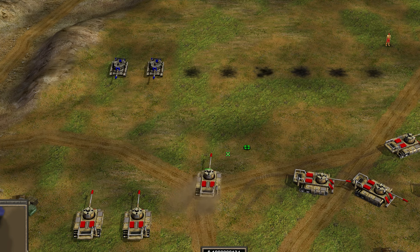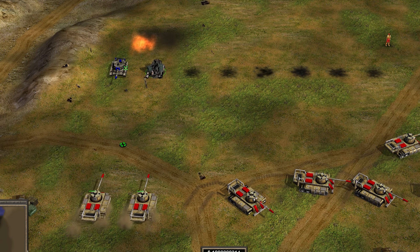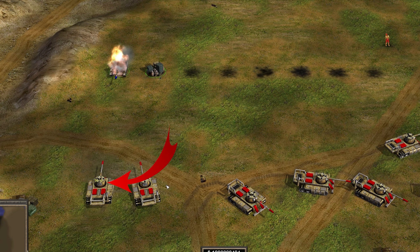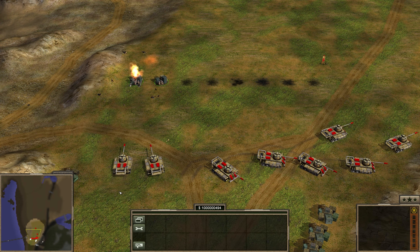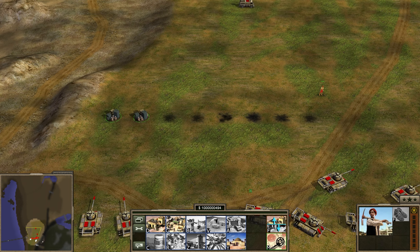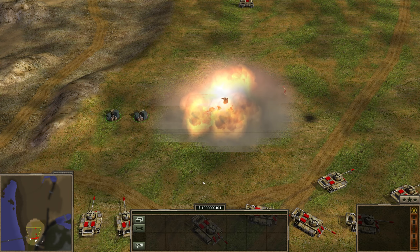Now if you kill the next unit, you can see we get 180 bucks — very good. And now you know how to use Cash Bounty more efficiently. By doing this, I saved myself 2,000 bucks, which you can use for something else.